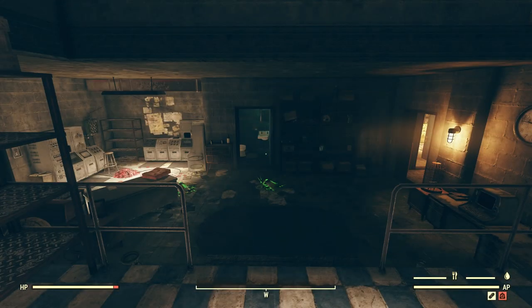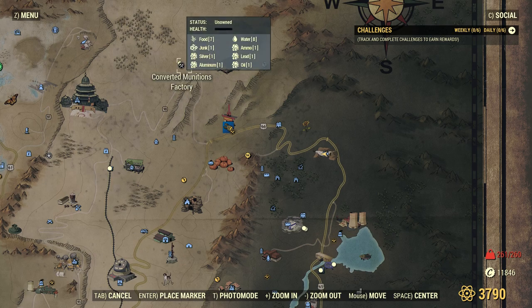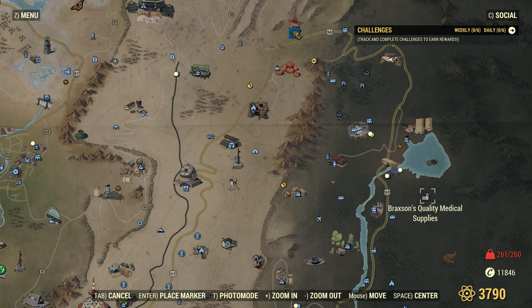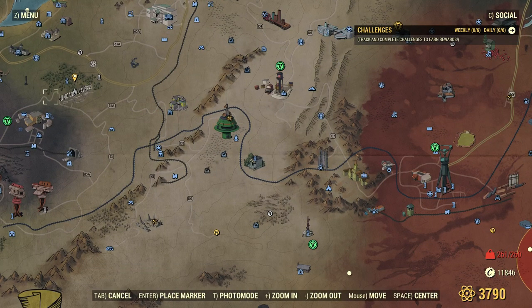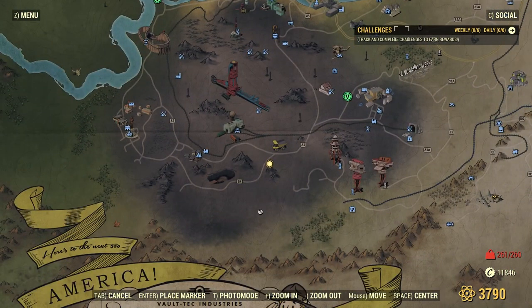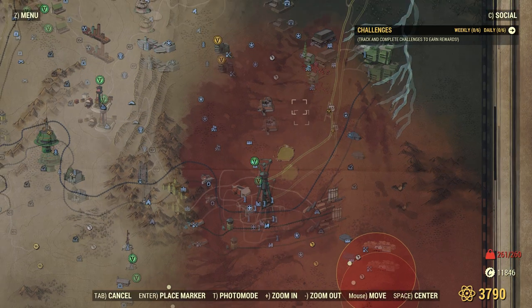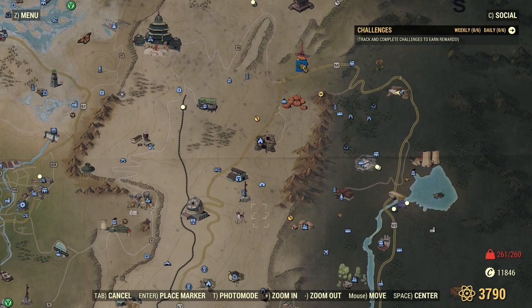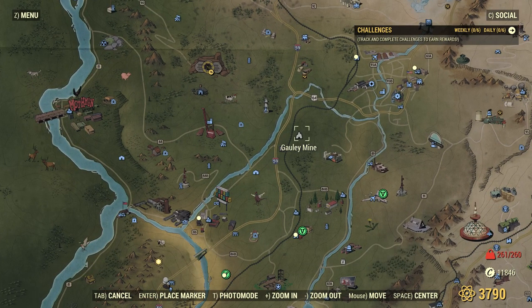Apparently my Pip-Boy will be notified whenever I'm near Scorched now, which may actually be annoying, but it might be useful as well. What do I do now? Let's look at the map. We've been everywhere up around here, except we haven't been to this fisher site, and I still have never been to this munitions factory. I still haven't been to Braxton's Quality Medical Supplies, haven't been to Uncanny Caverns, haven't been to the Miner's Monument. There are also several places on this map that are blue but I haven't fully explored yet. There's a Slocum's Joe and a mine we haven't visited.